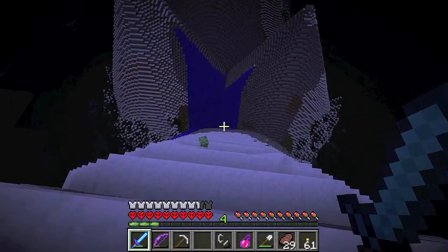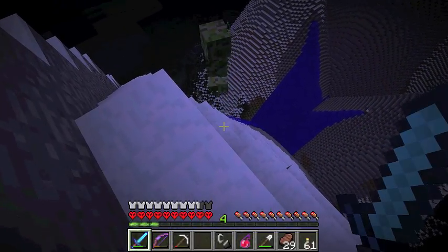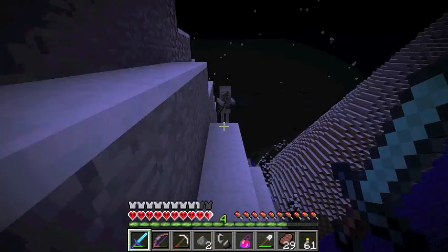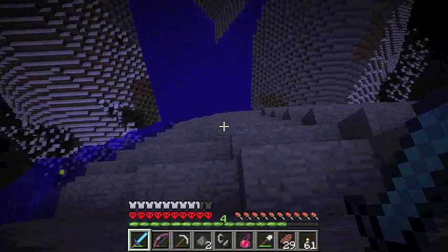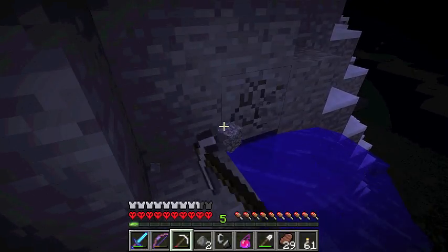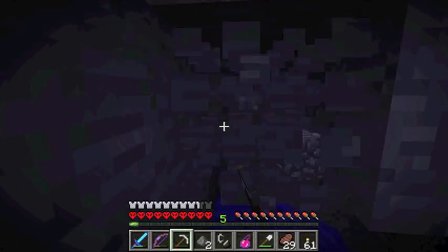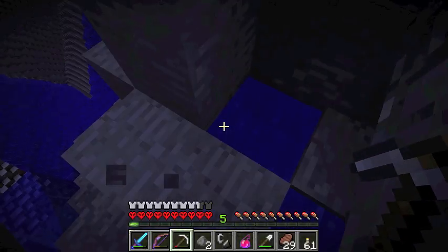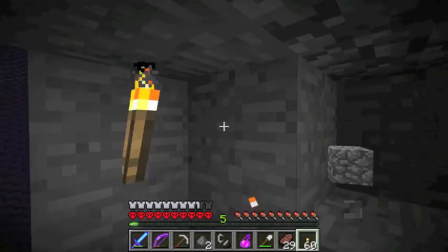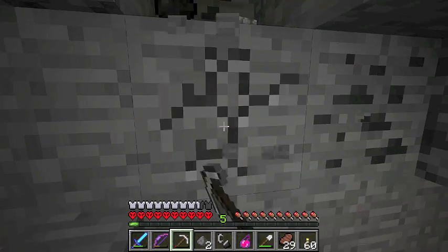We've got this water flowing down from these peaks - I don't know if that means anything. I'm tired of sitting up there. Is there anything actually here or is this just water? That's cobblestone. Why is there cobblestone here? I guess what he's done is put cobblestone in it.